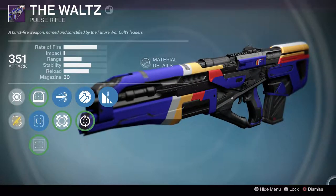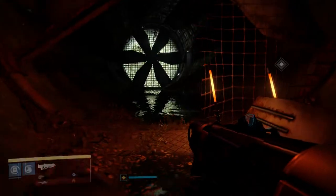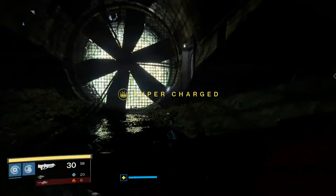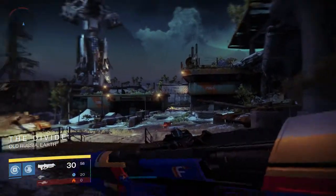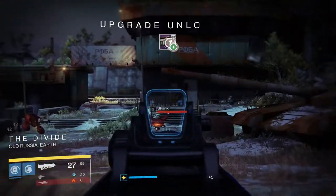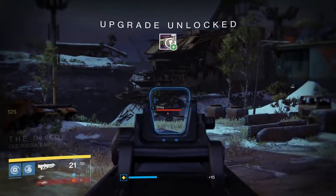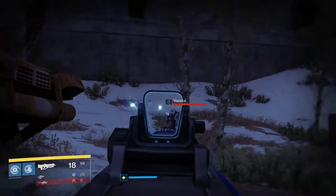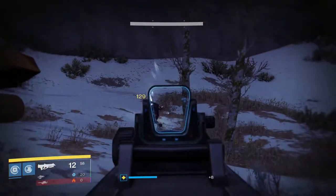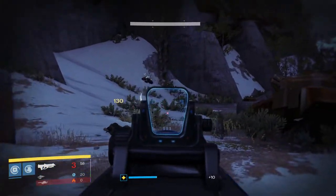Let's take it out and see what it feels like - shoot something in the face. Going back into the vanilla Cosmodrome, let's take some enemies out. Probably would have been better to go into the Plaguelands to be fair, because obviously it just cuts through these guys like warm butter - boom boom boom boom.